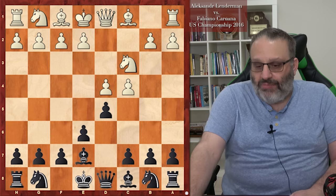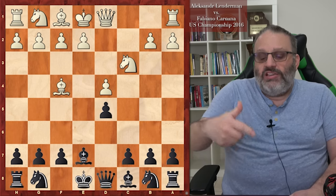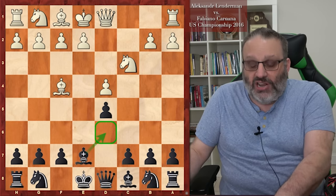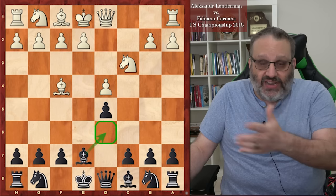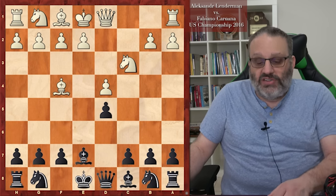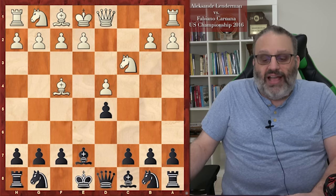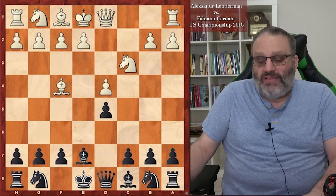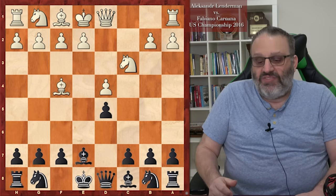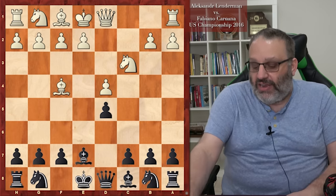Since Black has already played Bishop E7, White is less worried about Bishop F4. If Black had played Knight F6 instead of Bishop E7, lines with Bishop B4, C5, and Queen A5 would be a good aggressive option for Black. But since Black's already played Bishop E7, we're not afraid to play Bishop F4 because he's losing a tempo.